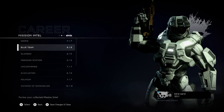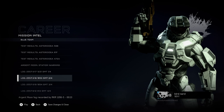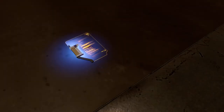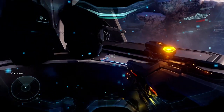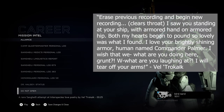Halo 5 has 117 different lore collectibles, each contextualized by their location — I believe both the Chief and Locke found each and every one. Human-related logs are found in human areas, Covenant logs in Covenant areas, Forerunner logs in Forerunner areas. There's no reason why the protagonists wouldn't have checked them out — yes, even including the Sangheili love letter to Commander Palmer.